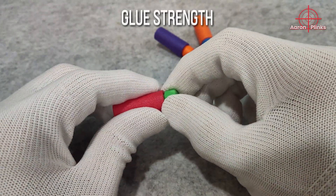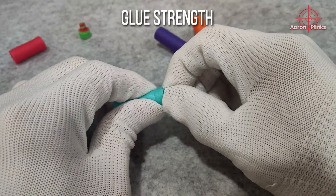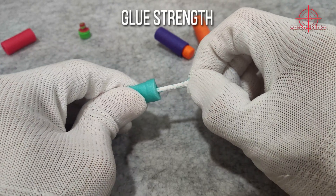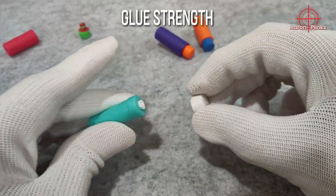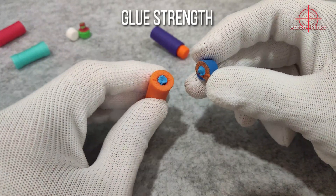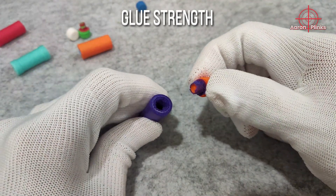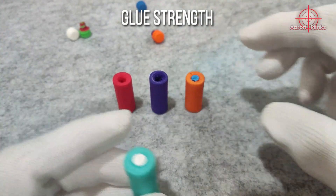Next, glue strength. Worker dart glue strength is decent. Rumbling dart glue strength is ridiculous — the part of the dart head which is glued to the foam is still stuck inside. Blue dart glue is also extremely strong, and part of the dart head also stayed glued to the foam. T-dart glue is quite strong too, but not as strong as the rumbling and blue darts. Here is the ranking for glue strength.